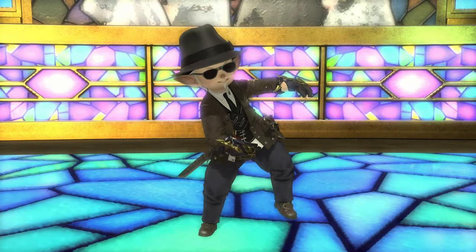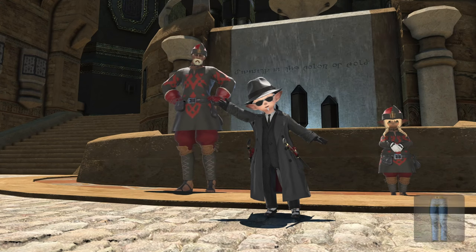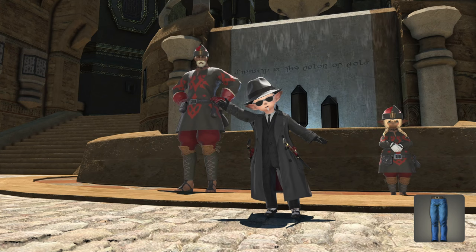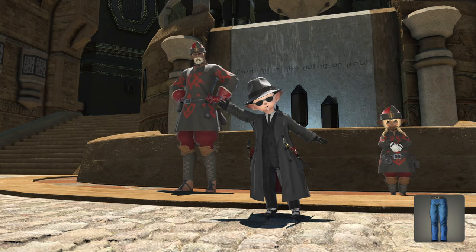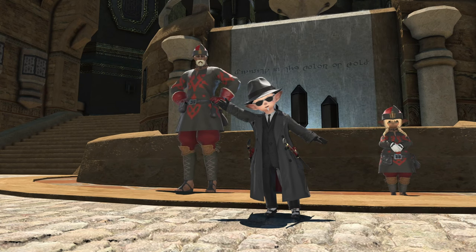Alright, now for the easy 100-point Fashion Leader version. First, you're going to need a set of Tantalus Breeches. You get this from the 150-day Veteran Reward, so if you haven't been subscribed that long, just wait until next week for your Fashion Leader title. You can grab them from the Calamity Salvager in Ul'dah by the Blue Mage Trainer if you didn't hold on to them.